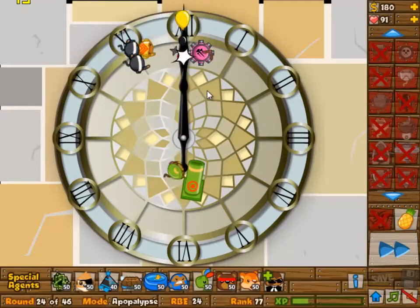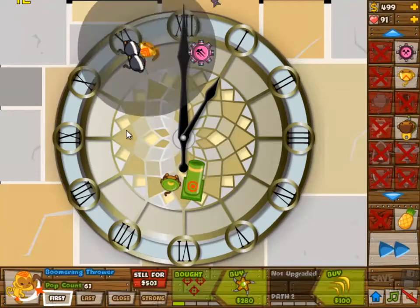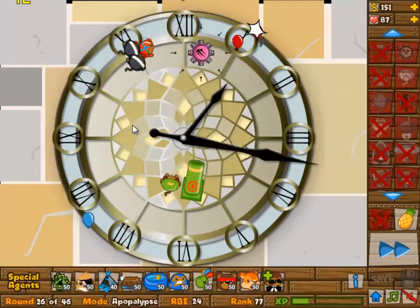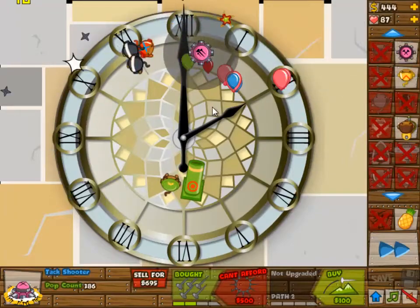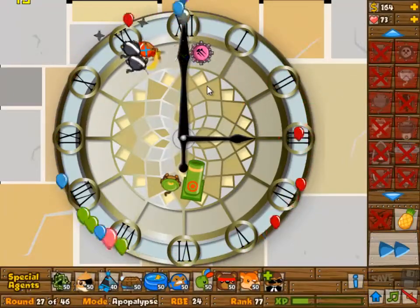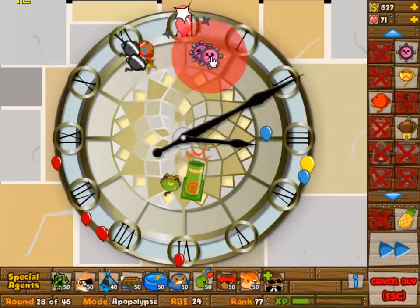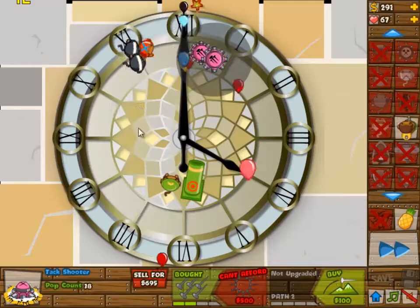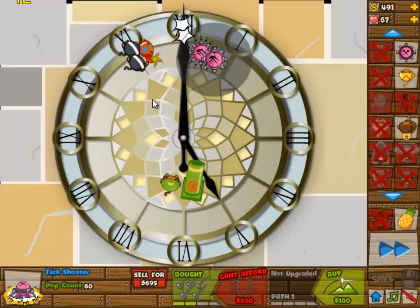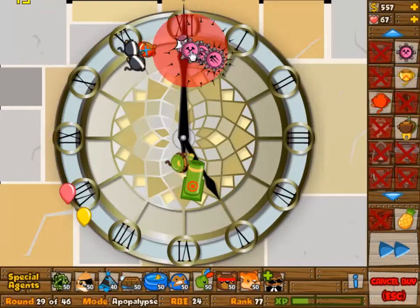Here I finally built my Boomerang Monkey — should have had that well before this. Probably one Ninja Monkey at 1-0 and then into the Boomerang Monkey. The Boomerang Monkey needs to be 2 and 3 — that would be awesome. But until you have that at this point, you're going to lose lives, and I lost quite a few as you might have noticed. I think I'm going to level out at 55 and then actually gain control of this.